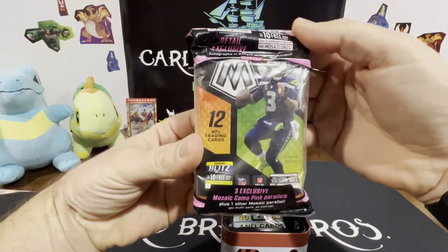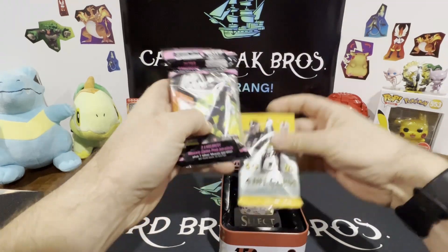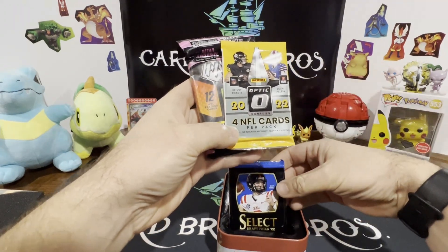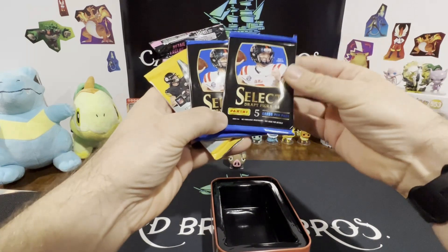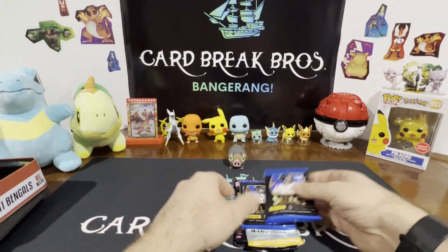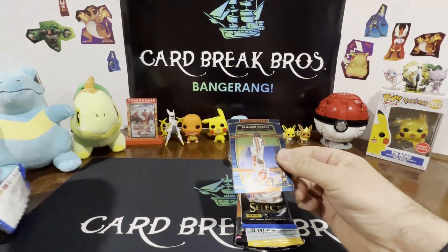It's like a Mosaic — it's like a fat pack, 15 cards inside. Here's our 2022 Optic, and we have Select 22 and another Select Graphics 22. All right guys, we'll set the tin aside and go ahead and open up one of these Select 22s first. Let's see what we got.